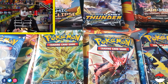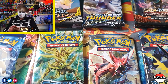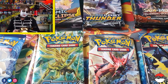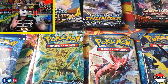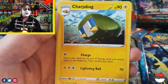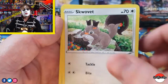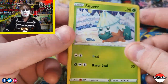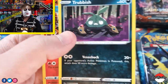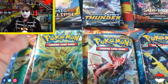Moving on to the last pack of Rebels Clash. Code card. I'm going to guess Fire — it's Steel. Indeedee, Charterbug, Metapod, Electabuzz, Scorvet, Snover — one of my favourite Pokemon; I love its cry in Sword and Shield — Natu, Trubbish, Magmar, and an Alcremie. Rare.